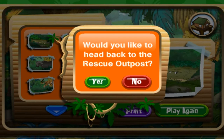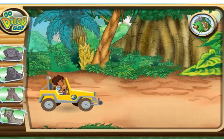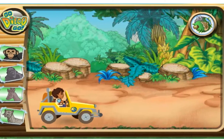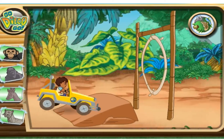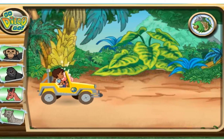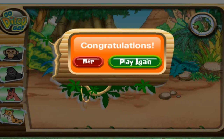African rescue outpost. Would you like to head back to the rescue outpost? Welcome back to the African rescue outpost. It's time for rescue in the jungle. Here we go. Chimpanzee! Gorilla! Antelope! Leopard! Fantástico! You're a great animal rescuer.